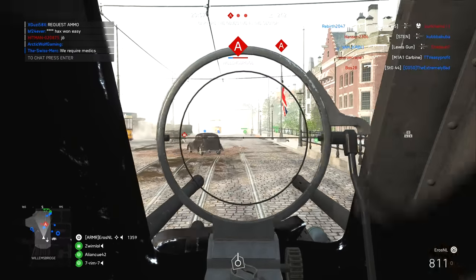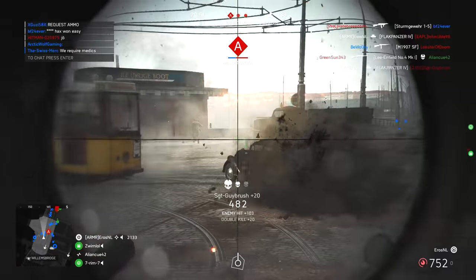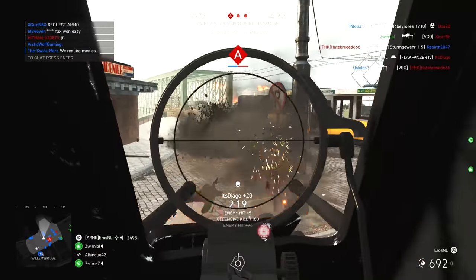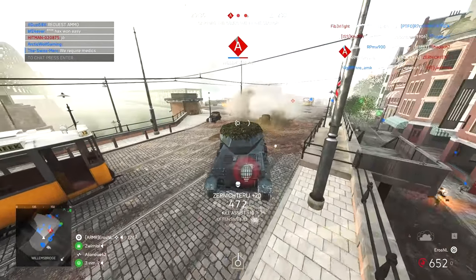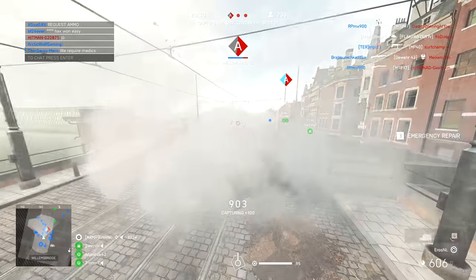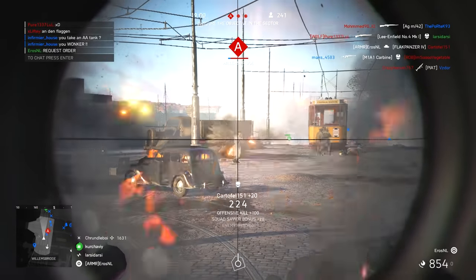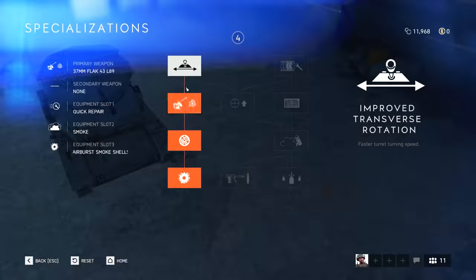Next up is the Flakpanzer IV, the anti-aircraft tank. Like the Valentine AA, the Flakpanzer's high rate of fire option is terrible against both infantry and planes, making it necessary to use the Flak-43 cannon — slightly less terrible against planes but more terrible against infantry. This has received serious nerfs and isn't as effective as it used to be. The Flakpanzer isn't good against infantry or planes anymore in any layout. If taking the Flakpanzer IV, I would recommend left-left-left-left.